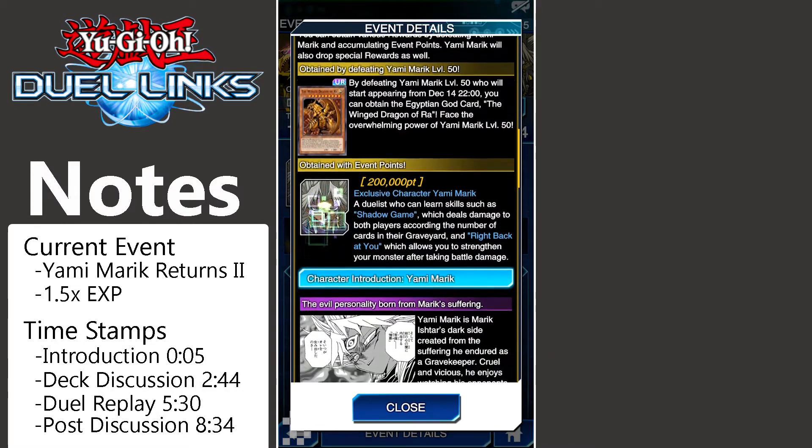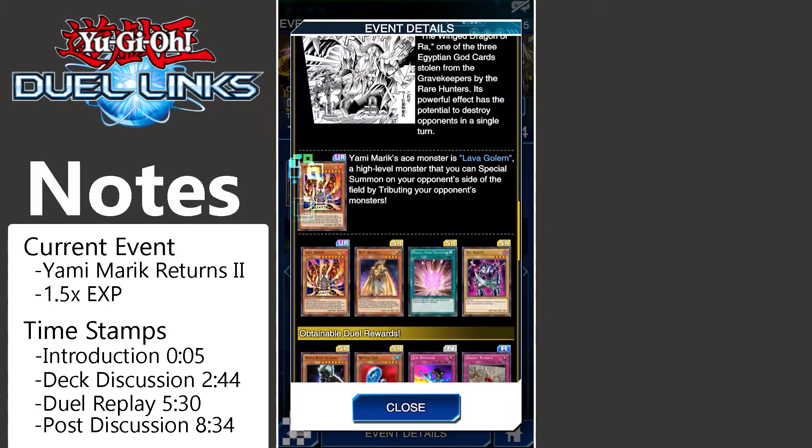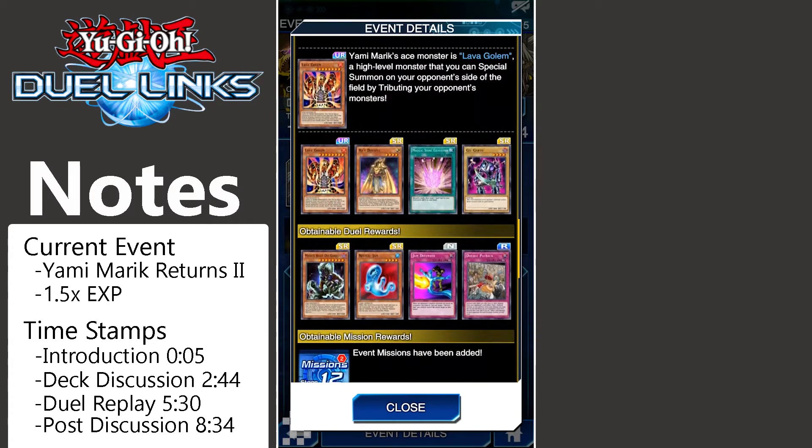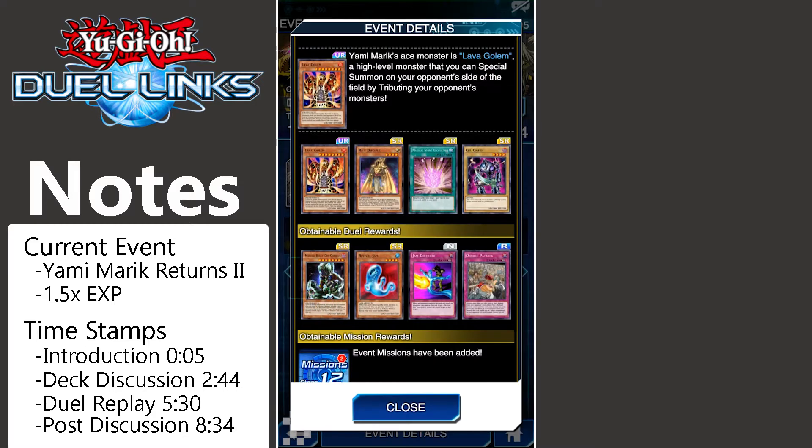Besides that, we have a little bit of character introduction and some of the cards you're looking to obtain. Let's talk about two new cards. The first is Ra's Disciple — when this card is summoned, you can special summon up to two Ra's Disciples from your hand or deck. They cannot be tributed except for the tribute summon of Slifer the Sky Dragon, Obelisk the Tormentor, or the Winged Dragon of Ra. You also cannot special summon monsters except by the effect of Ra's Disciple. I've already managed to get three copies. The drops don't seem too bad this time around.